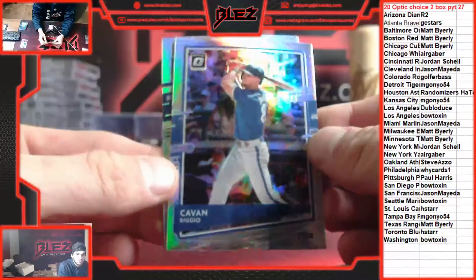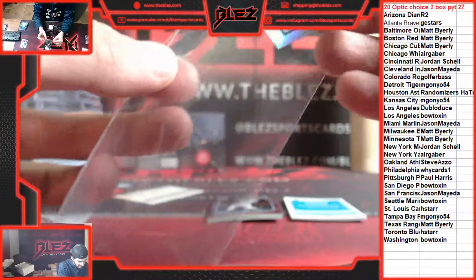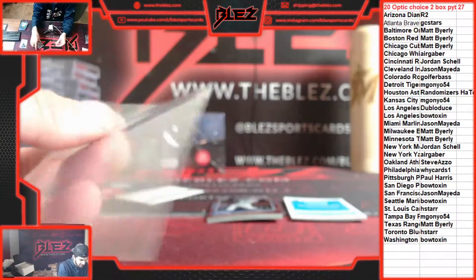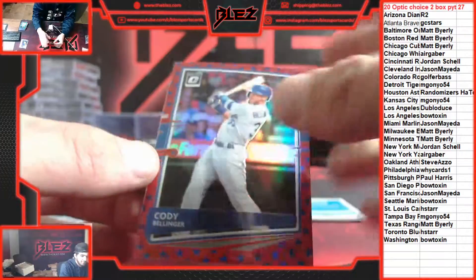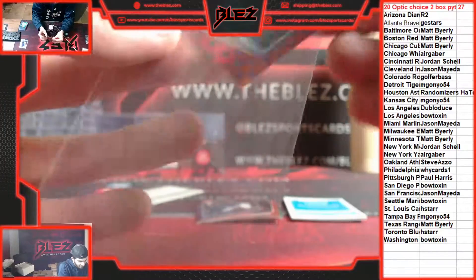Our holos: Kevin Biggio and a rookie Logan Allen — second Logan Allen card of the break. First numbered hit is a nice one. We got Stars of Bellinger for Botoxin. Those are numbered to 45.